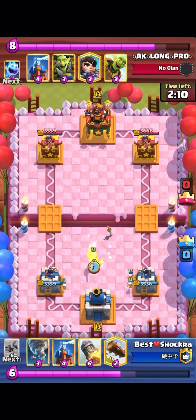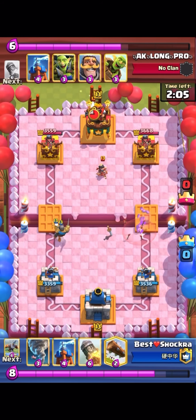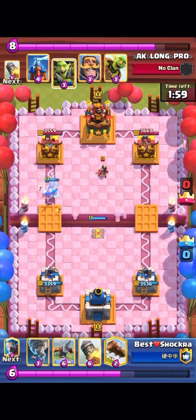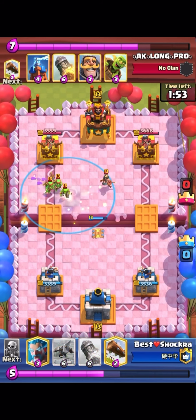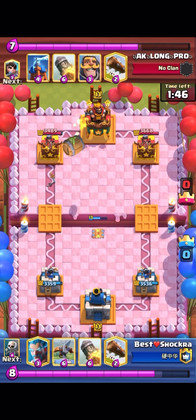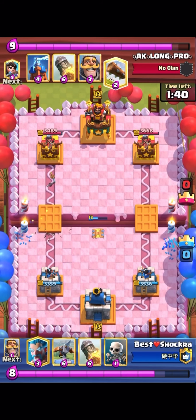I don't think you can negate all damage from goblin barrel if you have nato — I'm not sure, I never really tried it. You'll see me always trying to protect the princess bridge because one princess shot is really important. He goes goblin gang so I just go nato — I get chip damage, kill the spear goblins, and kill the princess. That's a really good trade. He goes goblin barrel so I just go log.